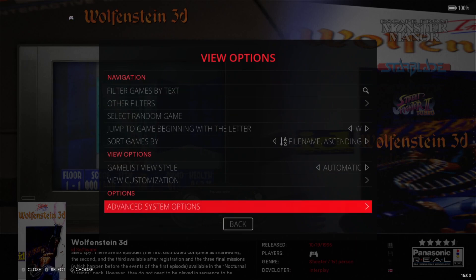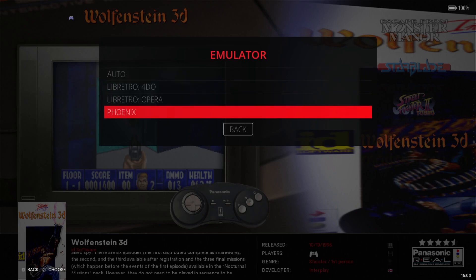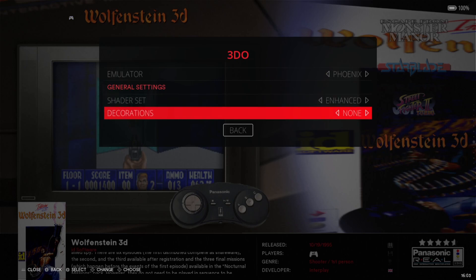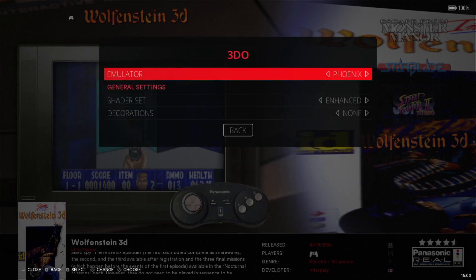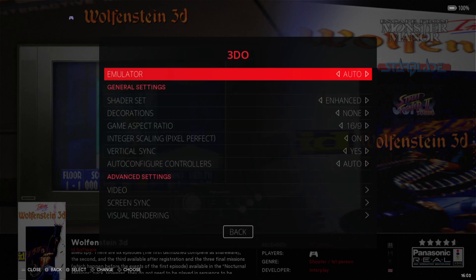Going back into View Options, Advanced System Options, and under Emulator — if I go down to Phoenix, you'll find that the Phoenix emulator has very little options compared with the 4DO core for Libretro. That's partly why I say just go ahead and use Libretro 4DO — it really is the best.